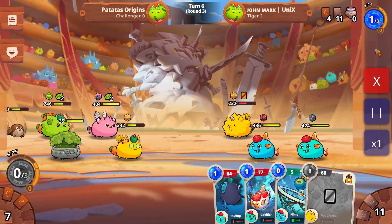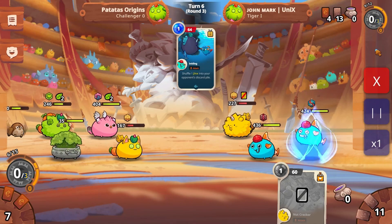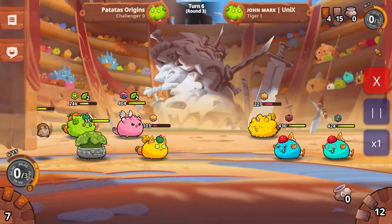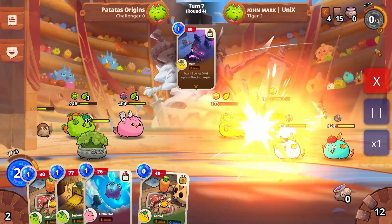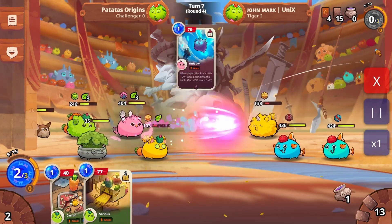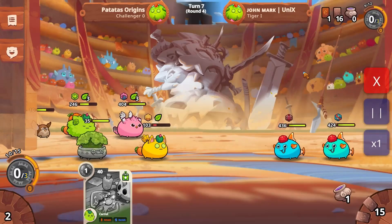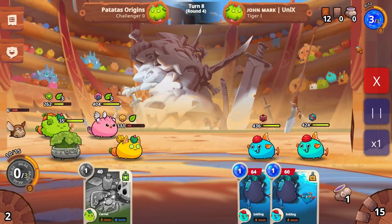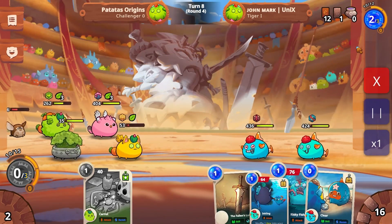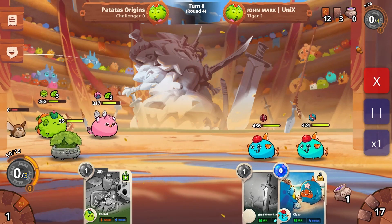It didn't really matter much because he still basically had enough attack cards to use against me, but at the very least he wasn't able to use that cracker. If your frontliner has a stacking damage card — like the nutcracker — in my case my Birdie has the Little Owl, I have two of those. Putting them in the front doesn't really help unless you have the ability to divert damage, because usually frontliners are the ones that get killed first during battle.